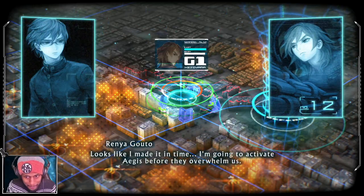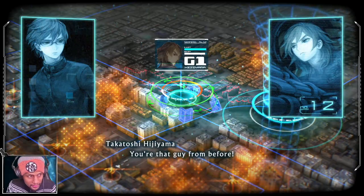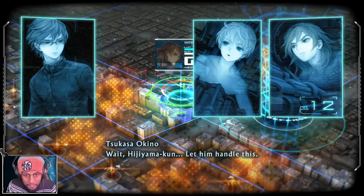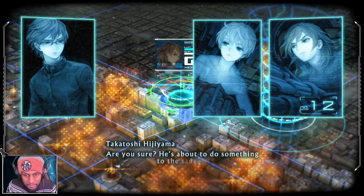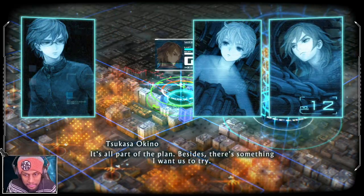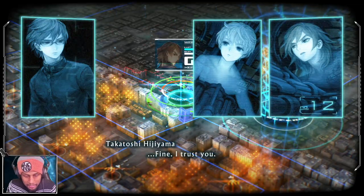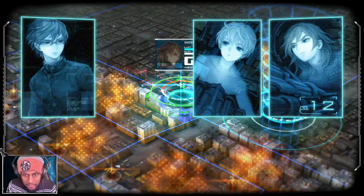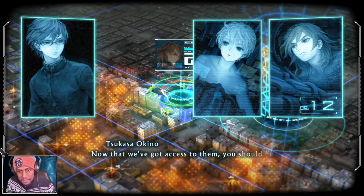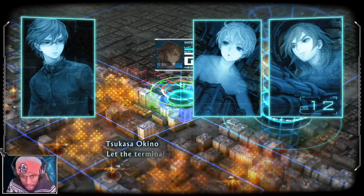Looks like I made it in time - I'm going to activate Aegis before they overwhelm us. Wait - you're that guy from before. What are you scheming? Wait, Hijiyama-kun, let him handle this. Are you sure? He's about to do something to the saucer. It's all part of the plan. Besides, there's something I want us to try. Fine, I trust you. The terminal has a few defense mechanisms in place - now that we've got access to them, you should be able to command them yourself.